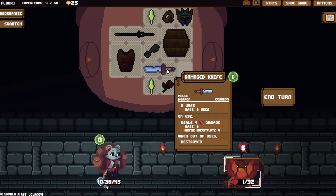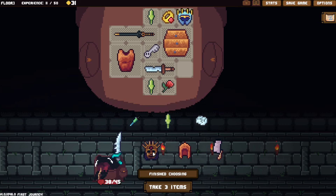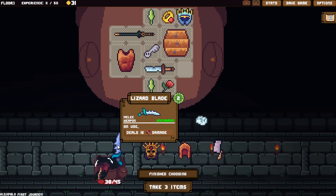This has no... that's what it's like, that was why. Items below are disabled for one turn. On take damage, for each item below you get plus two block. On take damage, items below are disabled for one turn. A leather cap — for each row below, plus one block. Good to have at the top. We got a lizard blade — costs two energy to use, deals sixteen damage. That's a lot of damage.